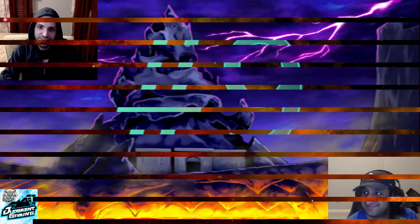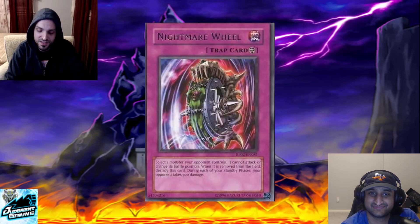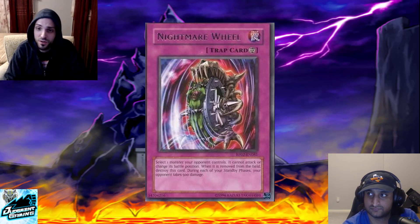At number nine we have Nightmare Wheel. This card is obviously very good — just blocking something from attacking or changing battle position can be very powerful. The reason it's not higher on the list is because against something like Cyber Angels it's not super effective, or against Twisted Personality you don't want to be adding counters to their skill card. But against something like Joey or another beatdown-style deck, this is a great option.